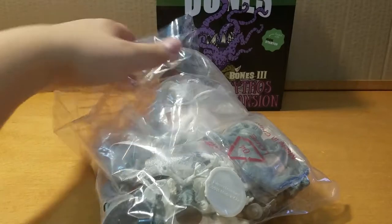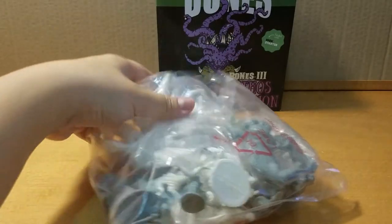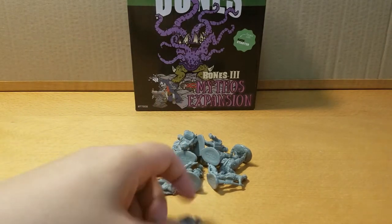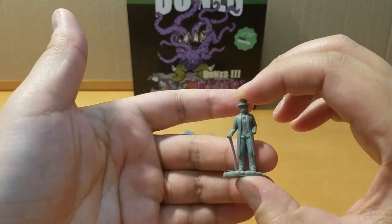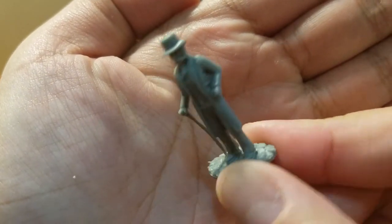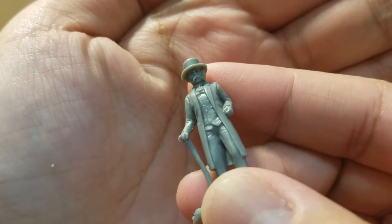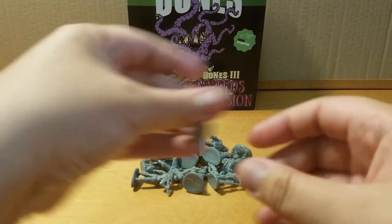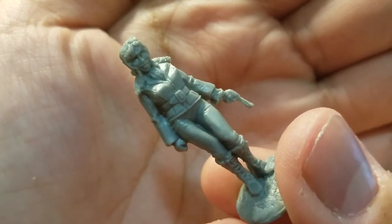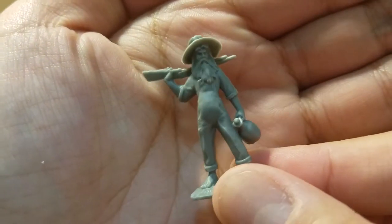So let's open this up. We only have one bag of goodies here — you can see the tentacles already. To start off, let's get rid of the stuff I don't like the most — these guys. They are nice but I don't like them as much. These are the Victorian models. They are not in the white bone color, still bendy but a different type of plastic. They are very detailed and of good quality.